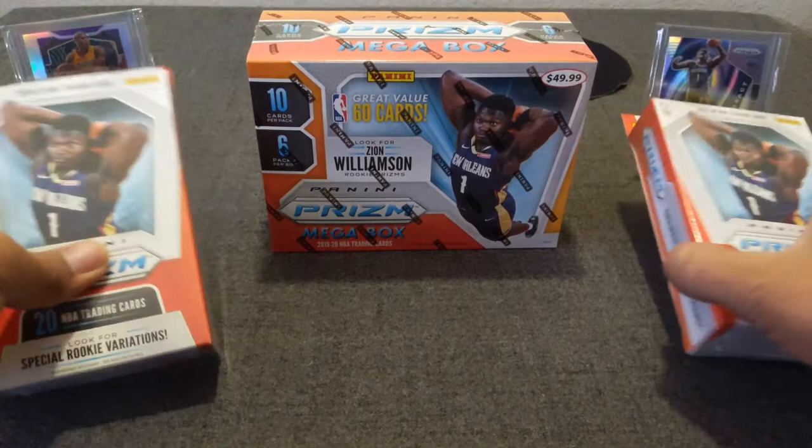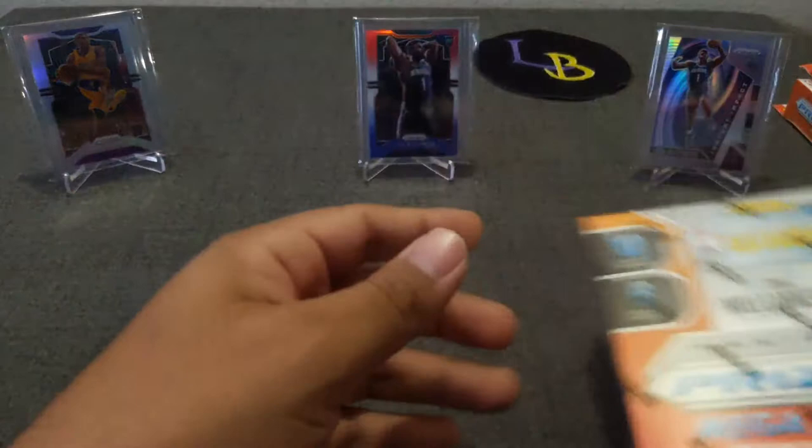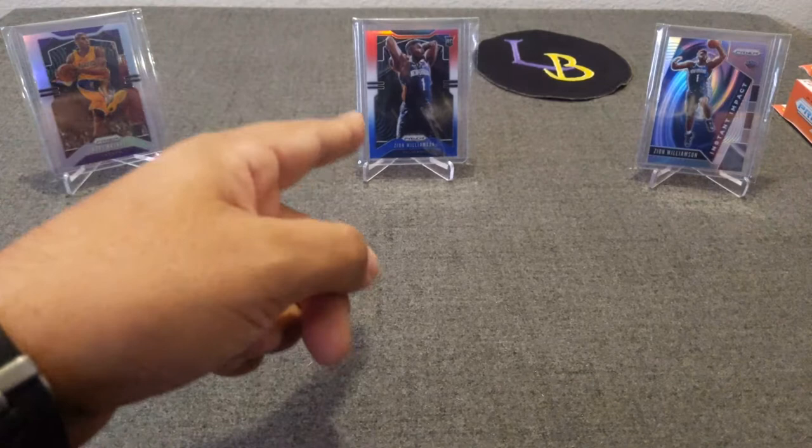Let's get cracking. Our guest breakers — we have a Kobe Silver and of course the Silver Prism insert of Zion, and the banger Red, White, and Blue Zion. Hoping to hit another one of those. So let's go ahead and get started with the Target.